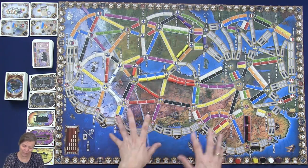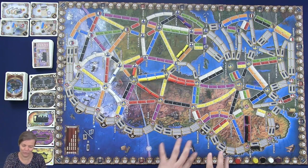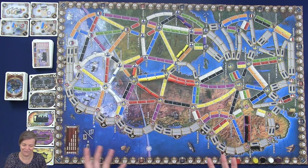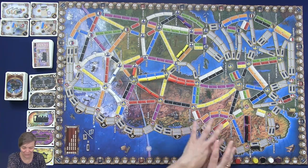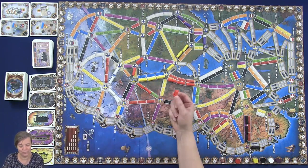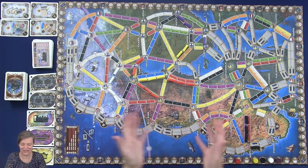I have set up the game and already placed some trains on the tracks using all 5 colors. In Ticket to Ride you have a map and some trains. Each player is going to get 40 trains of their color and then you're going to place trains on the map.